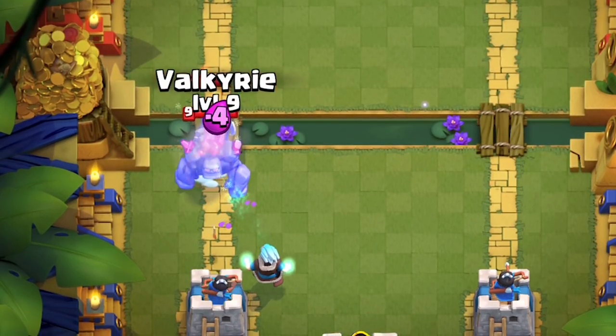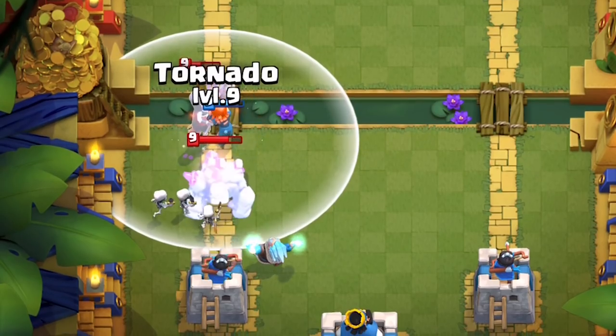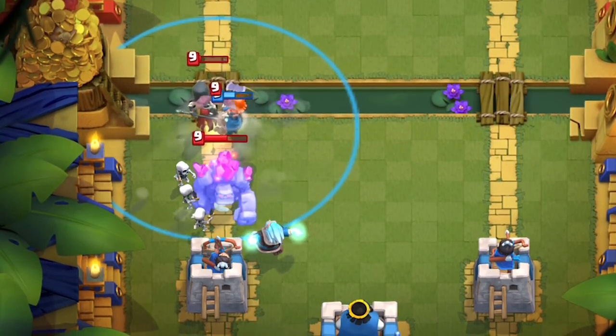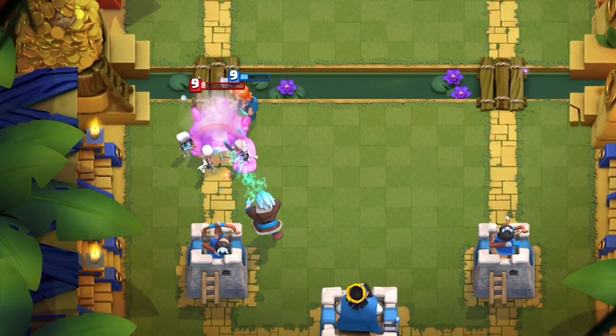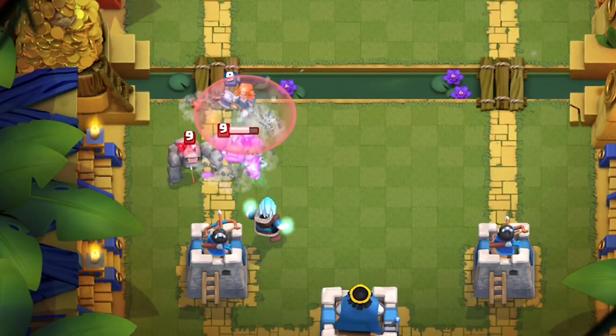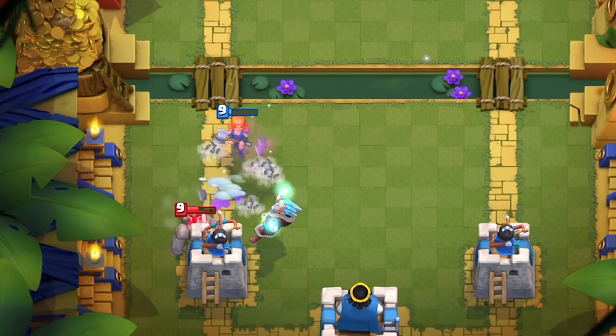The Ice Wizard against the Golem Night Witch archetype is really annoying for them, because the Ice Wizard always splashes onto the bats from the Night Witch and also slows the Golem down. He's already the slowest unit in the game, so this gives you plenty of time to take care of the Golem. Timing the Tornado is key to avoiding an extra Golem punch for its death damage on your tower.